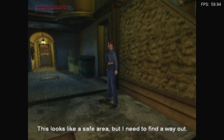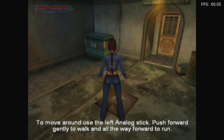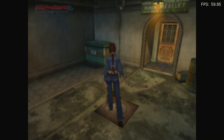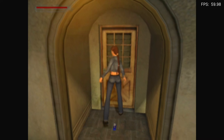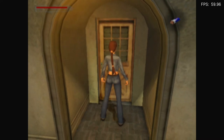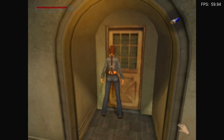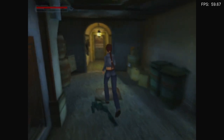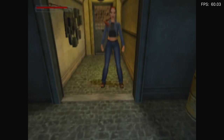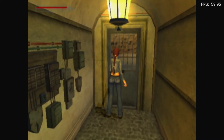Bloody hell, it's blurry. This looks like a safe area. To move around, use the left analogue stick — push it gently to walk, or push it all the way to run. Yeah, we know. What's this? Is that Red Bull? It's a chocolate bar, I think. Bugger, the door's locked. It does seem a bit blurry. I was pressing square to run, but I like sprint.